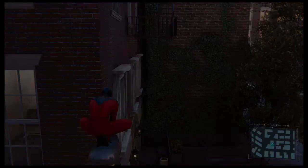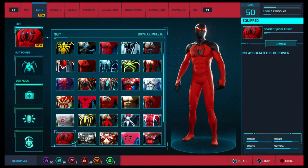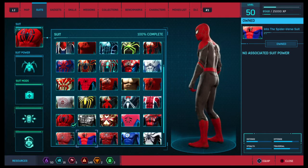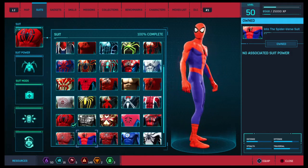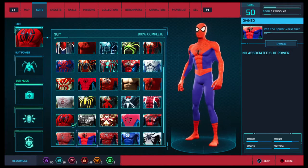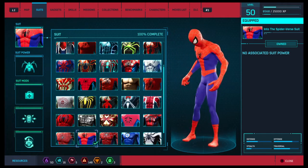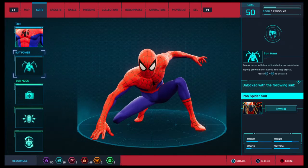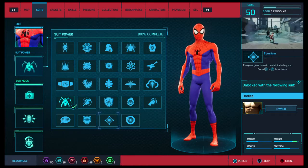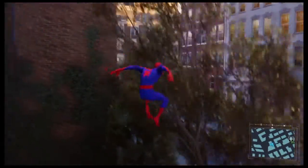Here we go, I'm gonna put the outfit on. The way you unlock this outfit, you can only unlock it by completing all of the missions — everything in all of the districts for the Silver Lining DLC. This is him — pretty nice suit. He does not come with a suit power, so for me I like Iron Arms or Spider Buddy, or maybe even Equalizer, but that's just up to you.